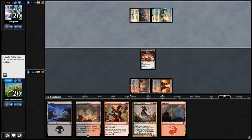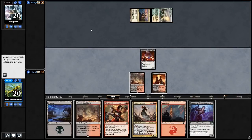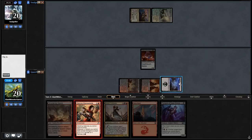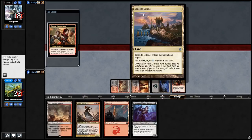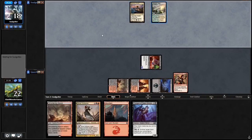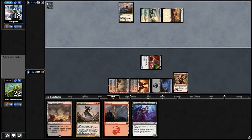Our opponent tapped something for some reason — apparently they're doing something I'm not aware of. In response, we are going to play Stensia Masquerade, which is red, black, black. Then we're going to swing in, go to combat, attack with this guy, which means he gets first strike and a plus one, plus one counter, making him a 3/4 and putting him outside of bolt range. We're playing against a Bant deck, so we're more likely to see something countered, Path to Exiled, or Condemned — that's what we need to be paying attention for.